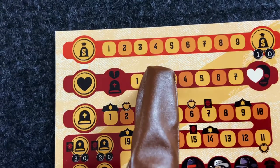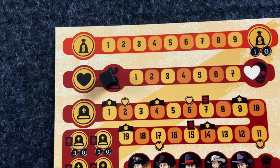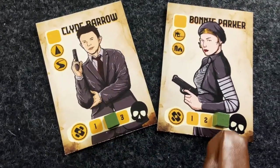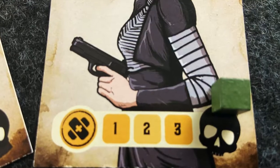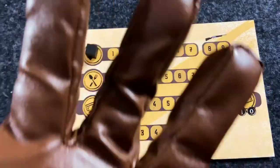There are several ways to lose. If the love meter reaches zero, Bonnie and Clyde break up and the game ends. If either character dies from their wounds, the survivor is overcome with grief and the game is over. If you get into a shootout with no ammo, then you're stupid and the game ends immediately.